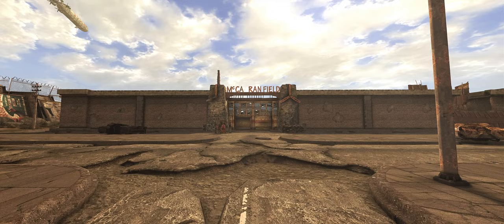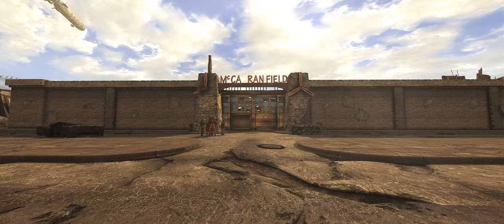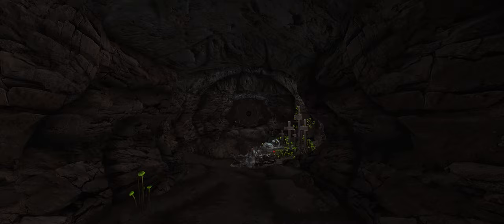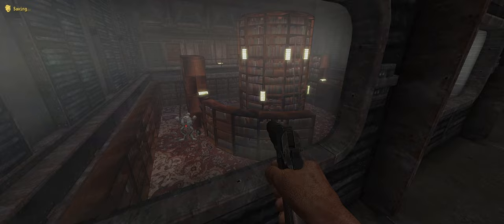New quest mods have been included, with the list going for quality over quantity. There's now an actual courier delivery service you can work for and earn caps on the side. There's also A World of Less Pain, which adds a bunch of small locations across the desert — some empty, some with new NPCs and small quests. On the larger side, there's Autumn Leaves, which adds a huge DLC-sized questline with well-voiced dialogue, new music, multiple endings, and more, all fitting into New Vegas' aesthetic.